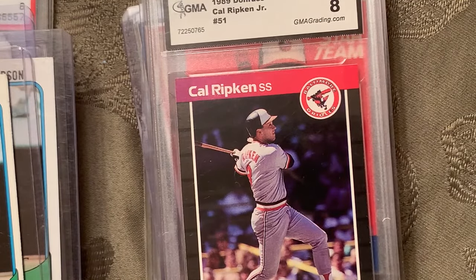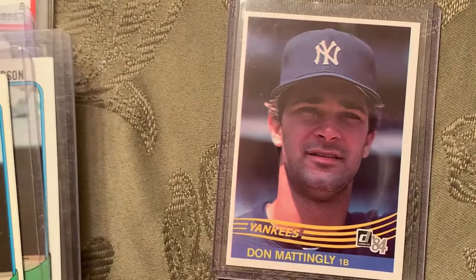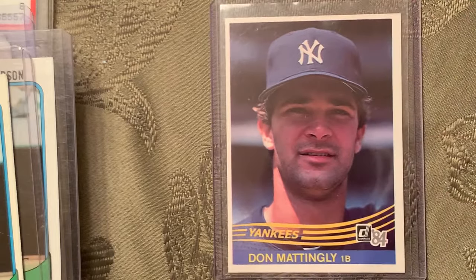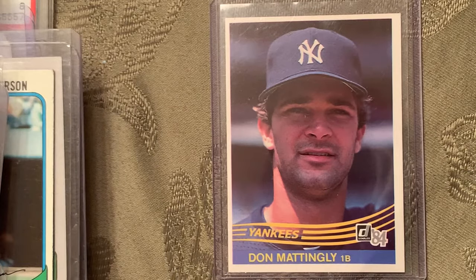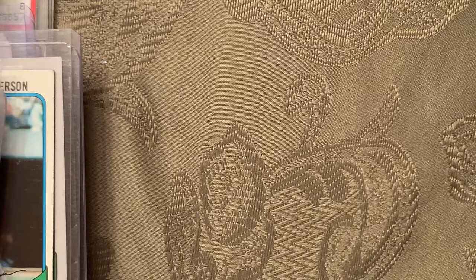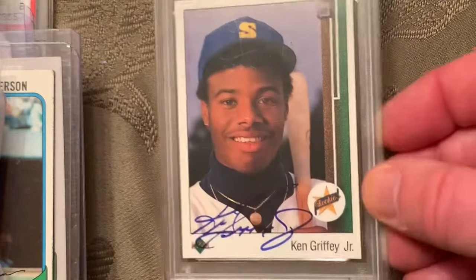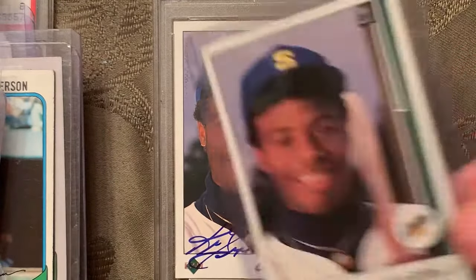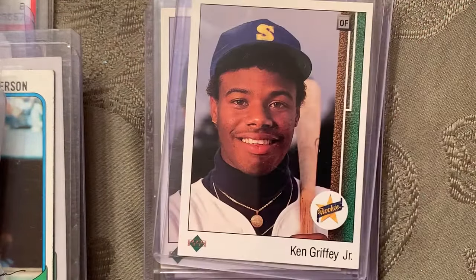At number 2 is the 1984 Donruss Don Mattingly rookie card. And number 1 on the list is the 1989 Upper Deck Ken Griffey Jr. — I want to do a giveaway at the end of this video. The number 1 card is the autographed 1989 Upper Deck Ken Griffey Jr. rookie. There are multiple copies of it.